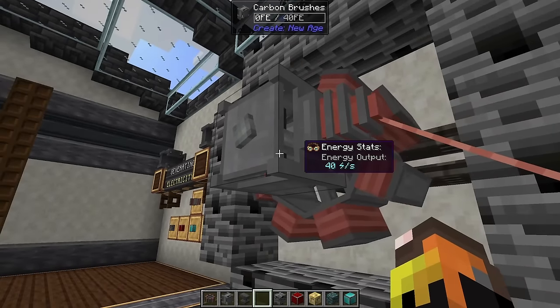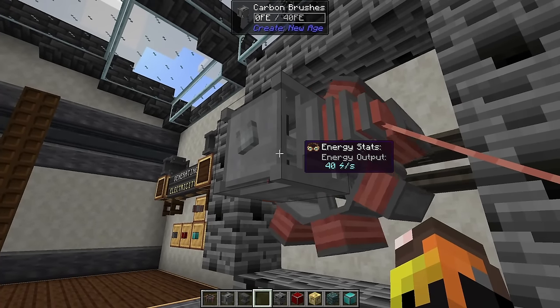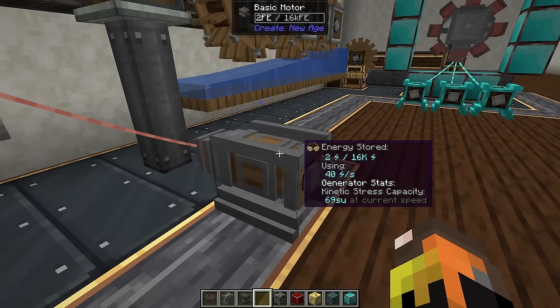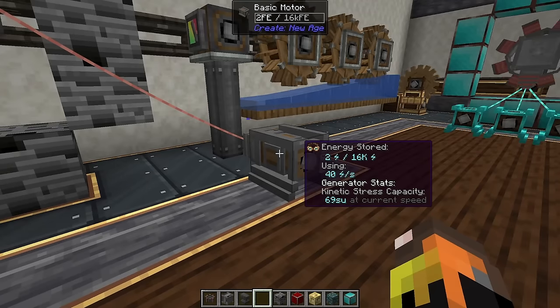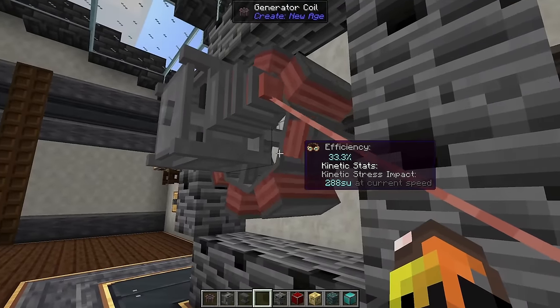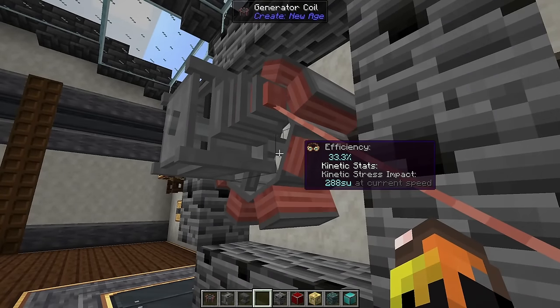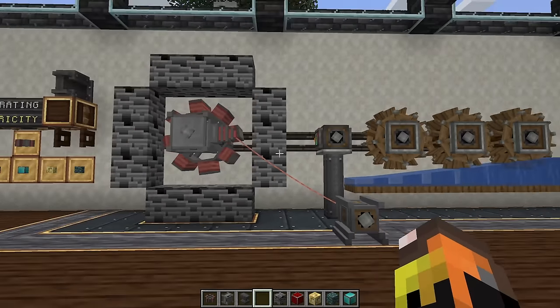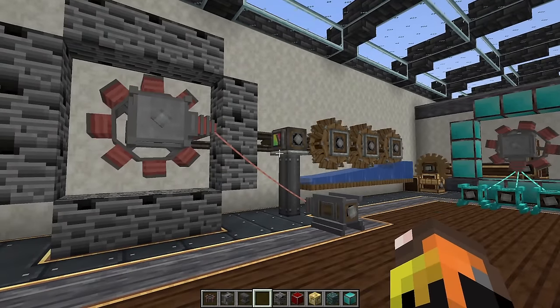With this one coil running relatively slowly, we're generating 40 energy a second, and in our basic motor we're using 40 energy a second to generate 69 SU. One big downside of turning SU into electricity is that our generator coil is using 288 SU and we're only producing 69 — quite a big loss.